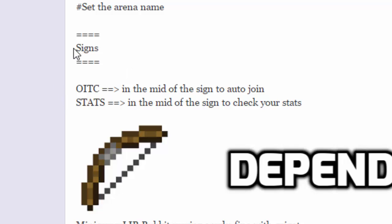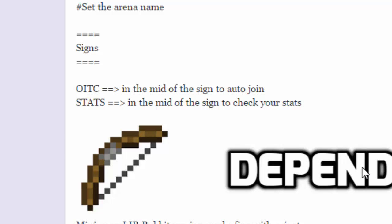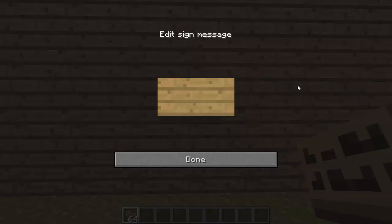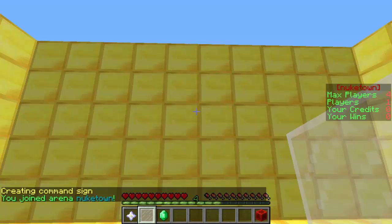I tried creating the join sign but it doesn't work and the plugin page isn't very clear about it. However, I have another plugin you can download that lets you run commands through signs — that will be in the description. Once you have that plugin, type on the first line '[command]' in brackets, on the second line 'OITC', on the third line 'join', and on the fourth line your arena name. Each line is an additional word in the command with no slashes needed, so it executes 'OITC join Nuketown'. Right-clicking the sign sends you to the lobby — and it works!